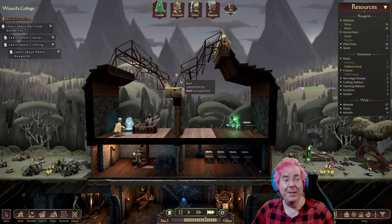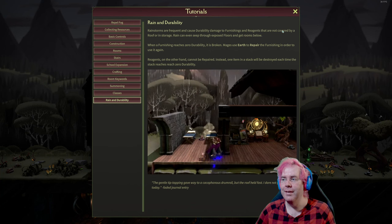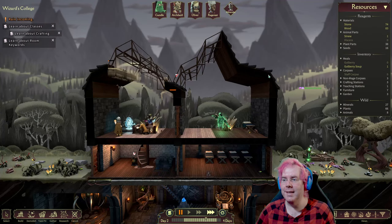This is really great because rain is incoming. Learn about rain and durability: rainstorms are frequent and cause durability damage to furnishings and reagents not covered by a roof or in storage. Rain can even seep through exposed floors and get rooms below. When a furnishing reaches zero durability, it's broken — mages use earth to repair it. Rain is coming.